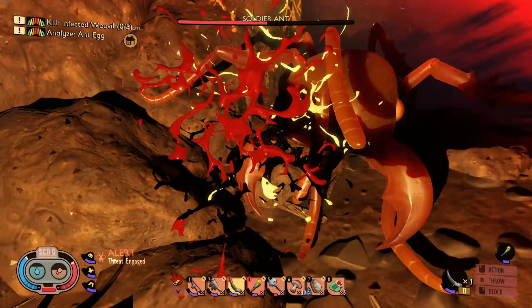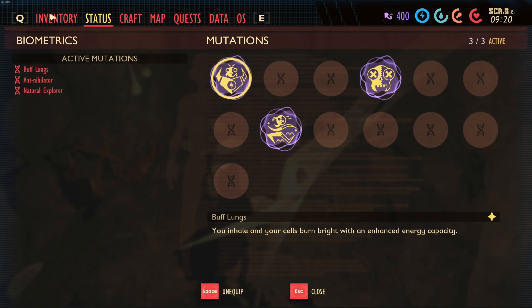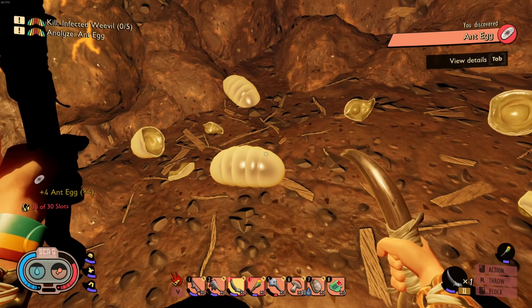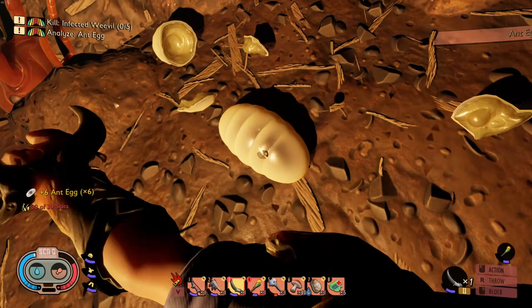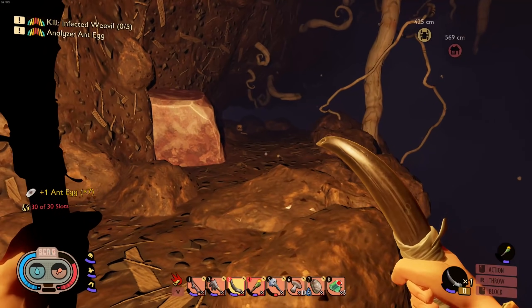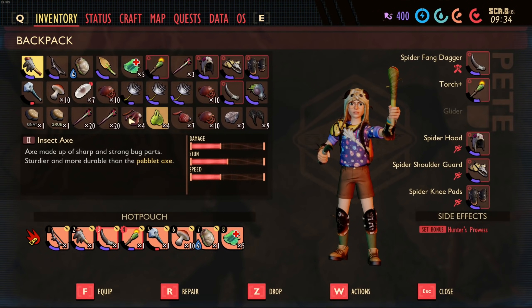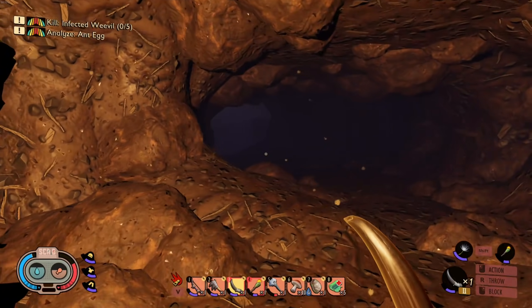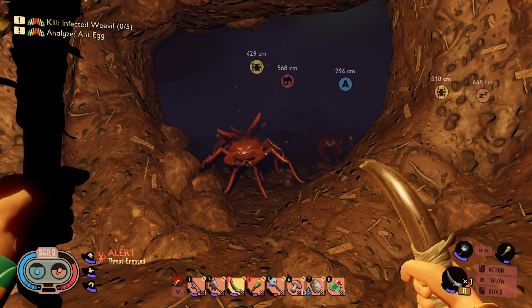Oh my gosh, do you see the amount of ant eggs in here?! Look at how many ant eggs there are! What do I drop to make room? Ant egg, ant egg - are you kidding me? Some I can't take, they're just a solid no-go. Oh my gosh there's so many ant eggs - this is the best day ever! We spent so much time looking for these things. We've gotta go to the next chamber - I want all the bombs, I want all the things!